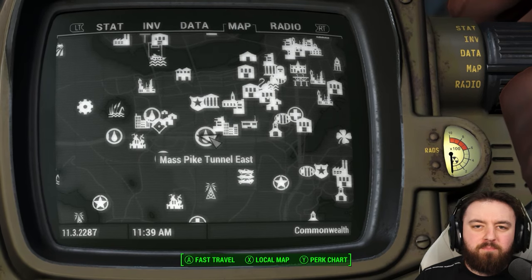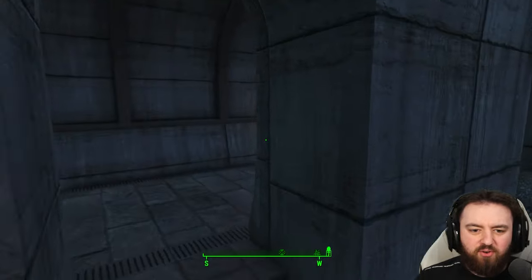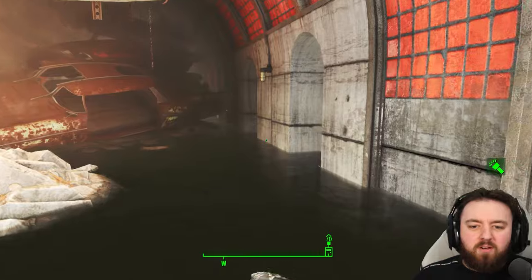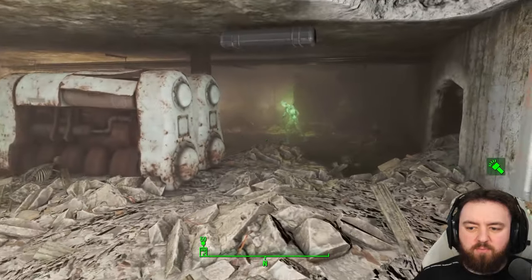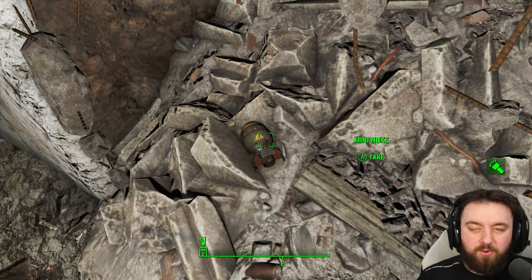Next, go to the Mass Pike Tunnel East. You'll want to fight through the raiders and enter via this door. Once you get into the middle of the tunnel, take a right towards the northern side and you'll find this old generator room, normally crawling with ghouls — and over here you can find another mini nuke.